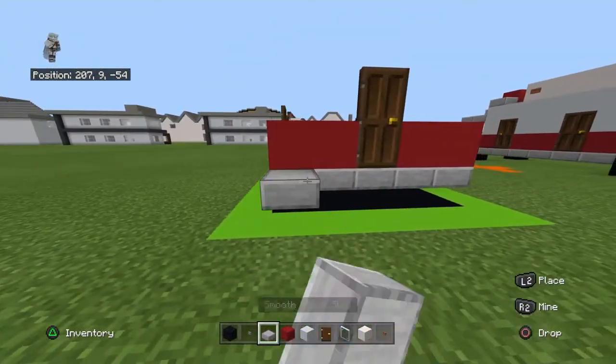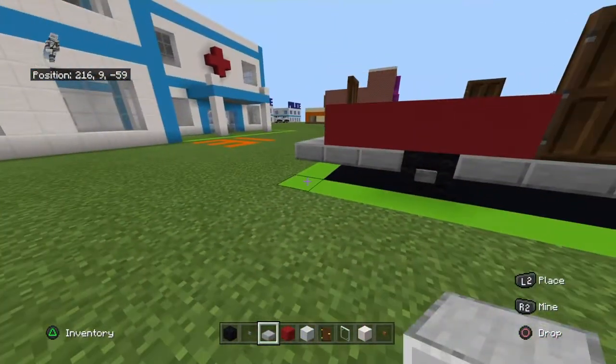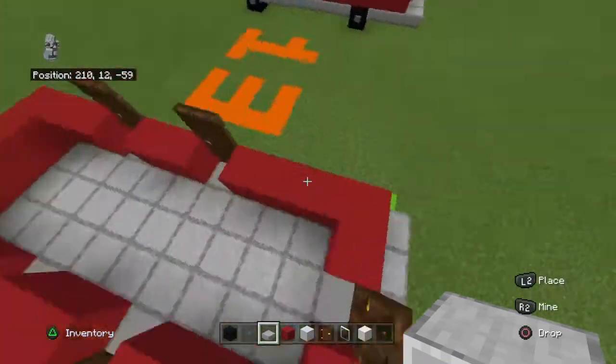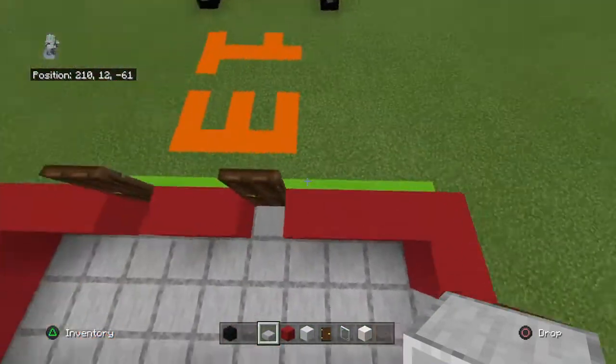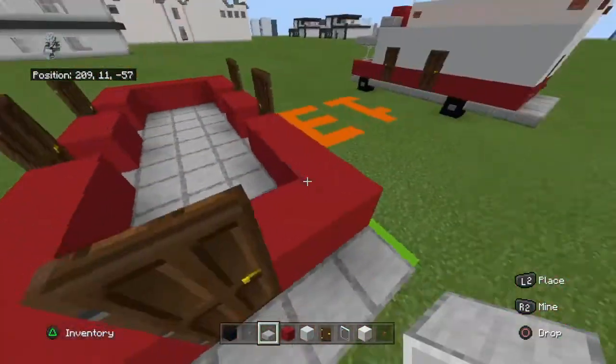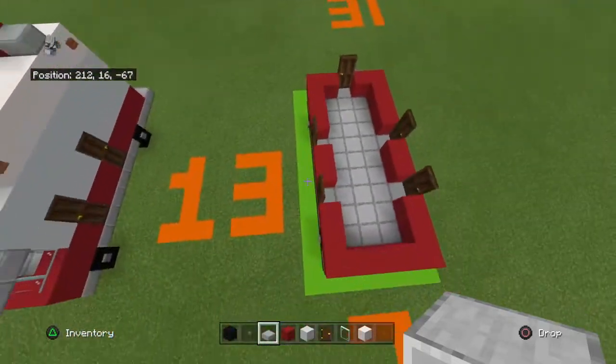Before I forget — at the back of the build you want to bring the smooth stone slabs backwards with an additional row of upside-down smooth stone slabs, sticking over the edge by one. I thought it was going to be four which it is, but I forgot to put in that edge row, so that's my bad.